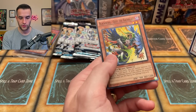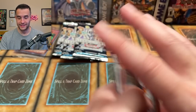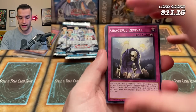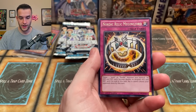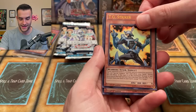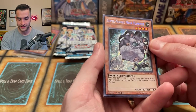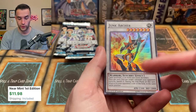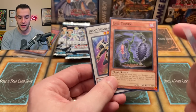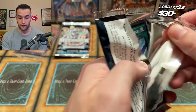TG Jet Falcon, Recipro Dragonfly, and Gust the Backblast — that's just a hilarious name. Three packs to go. We have Graceful Revival, Dark Verger, Nordic Relic, Mejjord, TG Striker ultra rare — I didn't know this is an ultra in here. And we have a Super Nimble Mega Hamster — this is probably the highest rarity of this card, I bet that's worth money. And then a Junk Archer — this is a really good card as well. I think this might actually be in first place right now. This is a good 5Ds opening.